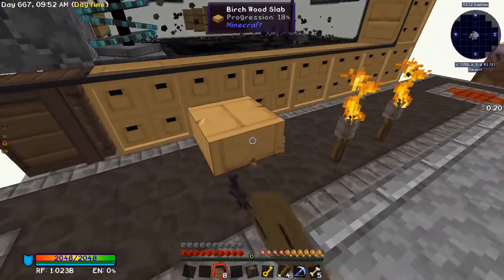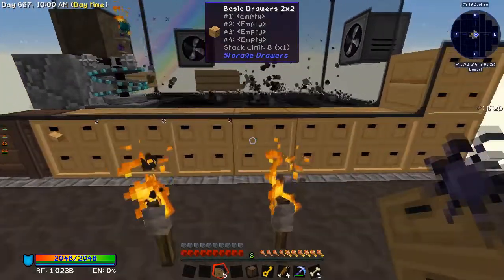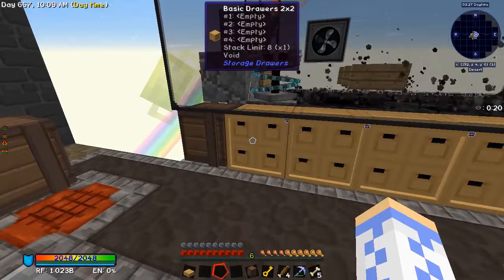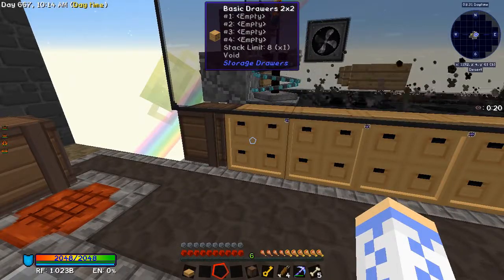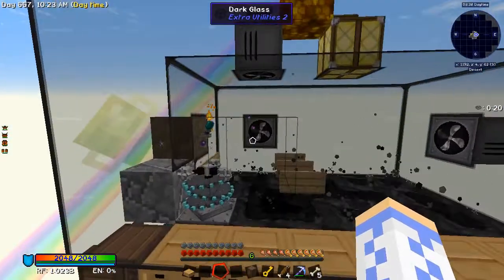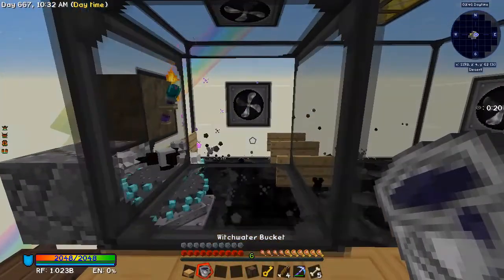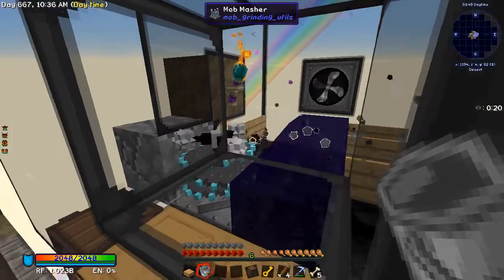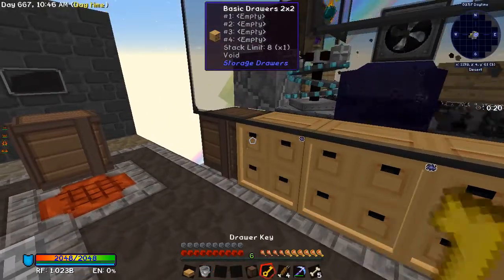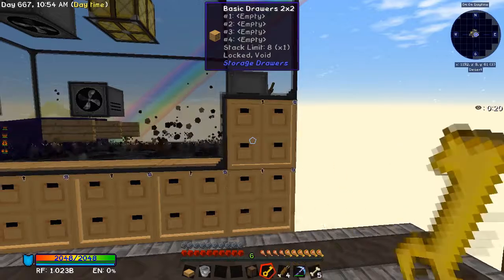So I'll set up the drawers. I will give all of the drawers void upgrades, so if they're full they'll still suck up the item but delete the excess, because you never really need more than eight stacks. If you feel you do, in addition to the void upgrade also give them storage upgrades. I can also pop the witch water back in so I'll start getting withers. If you use a key, you can lock all the drawers so they won't fill automatically until you put in what item you want where.